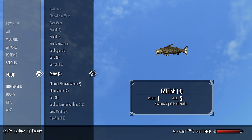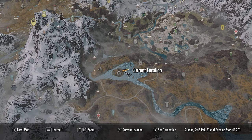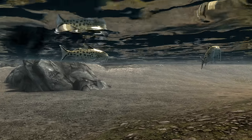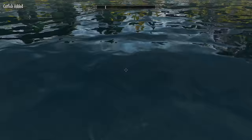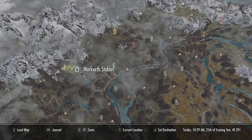From here we'll be getting the catfish, so we'll need to come to Geirmund's Hall, just next to Ivarstead on the western side of the Rift, as you can see right here on the map. Once here we want to head to the eastern side of the island where we can find a fishing spot. In the water just in front of the fishing spot we can find some catfish — don't be a scaredy catfish, just jump in and grab them.